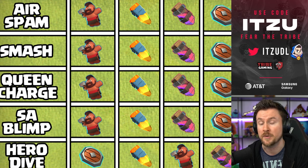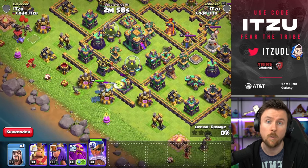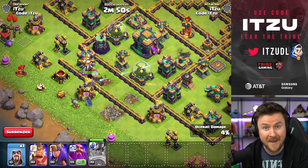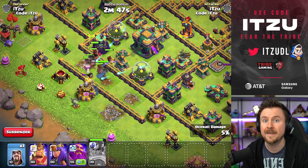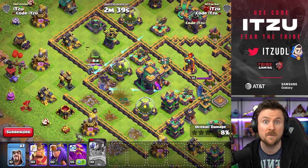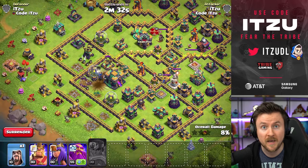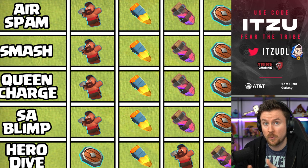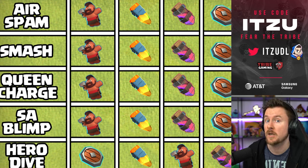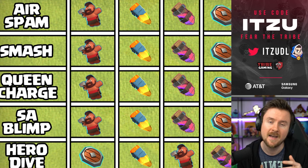The Hog Rider Puppet is a bad long-term investment because it falls off in power at higher Town Halls. On Town Hall 14 you can already have a maxed Hog Rider Puppet spawning maxed Hog Riders — that level is connected to the equipment, not your laboratory. But maxed Hog Riders on Town Hall 16 don't feel as special anymore with so much splash damage around. So the Hog Rider Puppet gets weaker as you progress, and at higher levels it's back to the Haste Vial and Royal Gem.